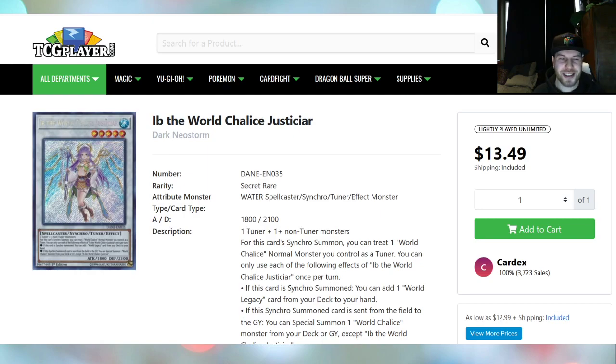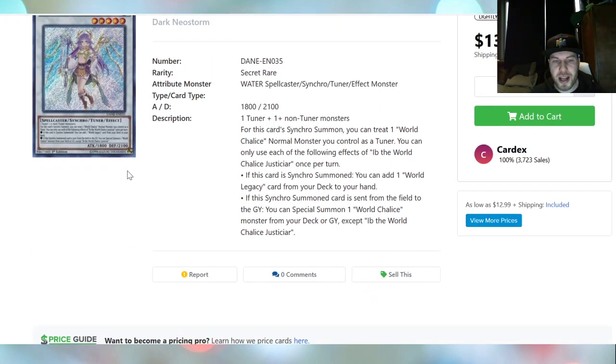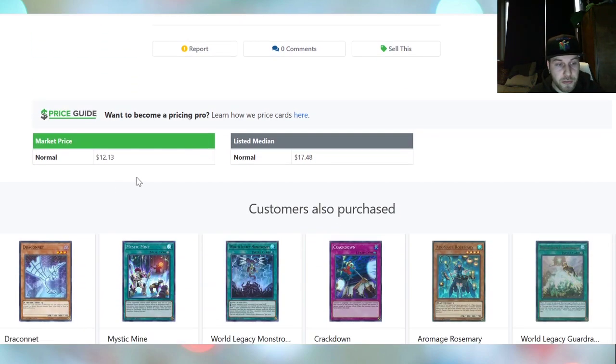So if World Chalice — Isolde — from Dark Néal Storm, I think it's a good option to play with Needle Fiber, maybe, or maybe not. Maybe just in some combo deck in general because they add a card that you can special summon another one. But if you don't play too much link, maybe it's not for you, but there's still some decks that will play some link, and maybe this card will be relevant to them. So maybe don't sleep on this card — it could be relevant in the future.